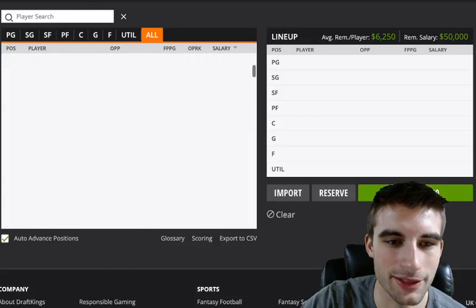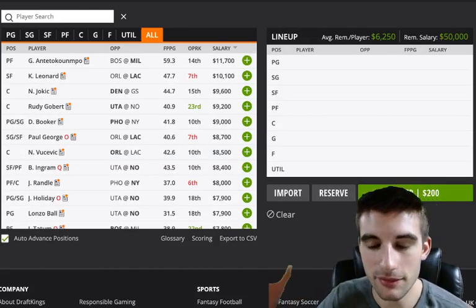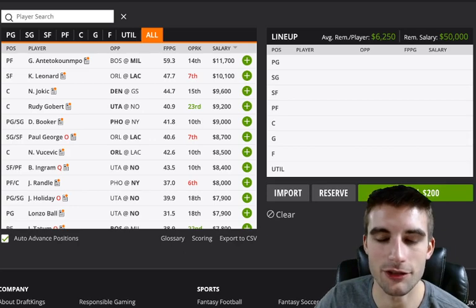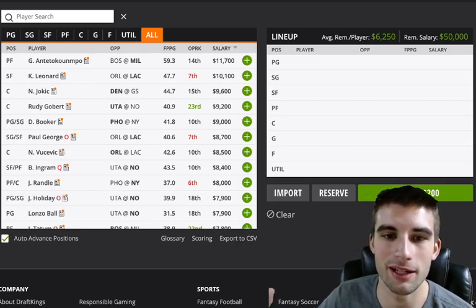That's pretty much everyone I want to talk about. I hope this video was helpful, guys. If it was, remember to leave a like. If you guys want another site to play some fantasy on that's not as complicated as DraftKings, check out OverlayDFS.com — it's just a simple pick-em website.